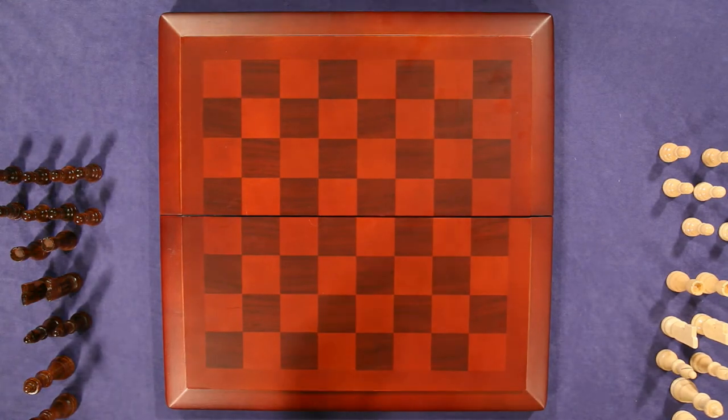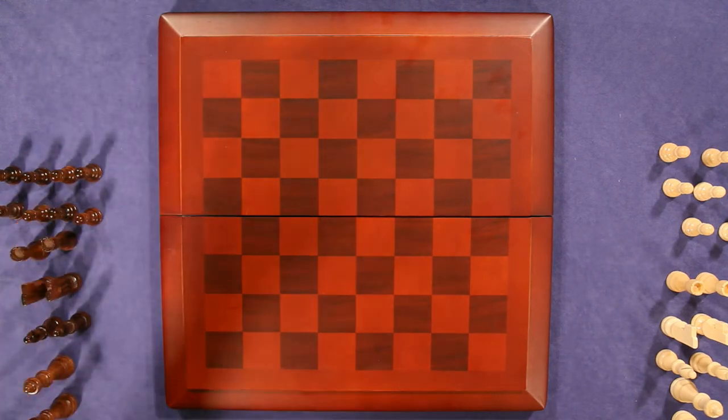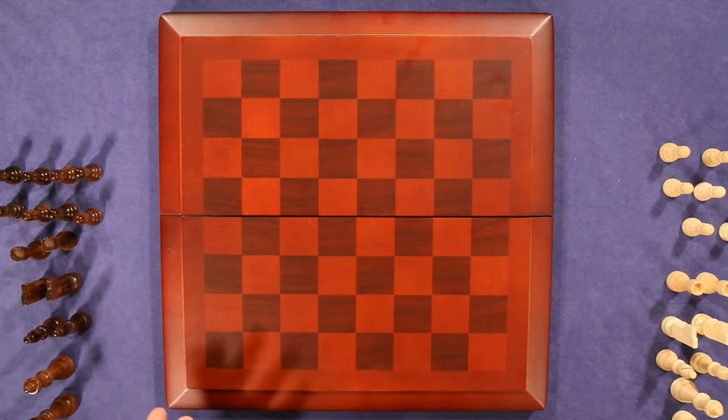Another way a game can end in a loss is if you're playing timed chess. That's what you see in movies where there's a little clock sitting off to the side — a player makes a move and hits a button. On either side are two different clocks, generally set to 30 minutes. You have 30 minutes worth of turns; if you run out of time, you lose. Even if you have the advantage — say they're down to just their king — if you run out of time, you still lose. That's normally for tournament play, but it's out there.